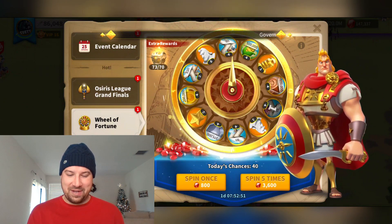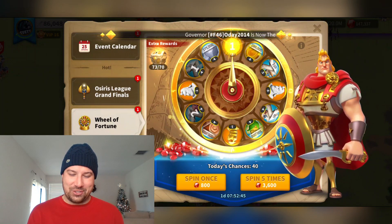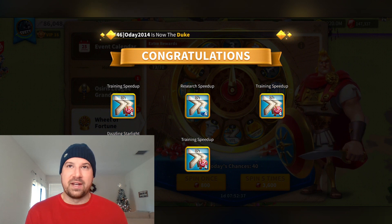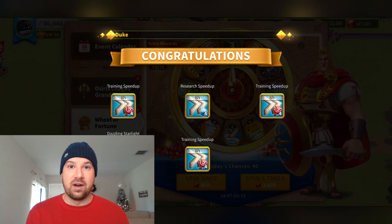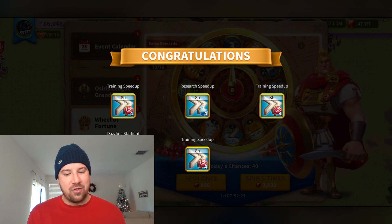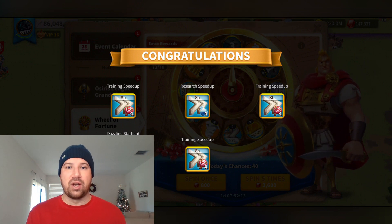More training speed ups, research, more training — this is nuts, I've gotten so many training speed ups this morning. In terms of value and spending gems, that's not too bad — that's a ton of training speed up hours. The research is whatever, and building speed ups are worthless. But to get three of the training speed up lands right there is pretty good, and then the two stars always help. I'm still maxing a legendary commander so I need all the stars I can get.